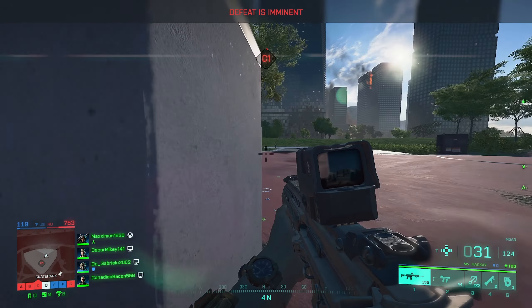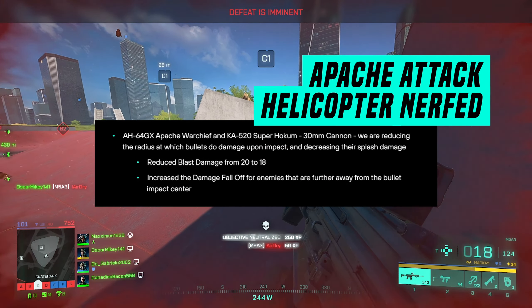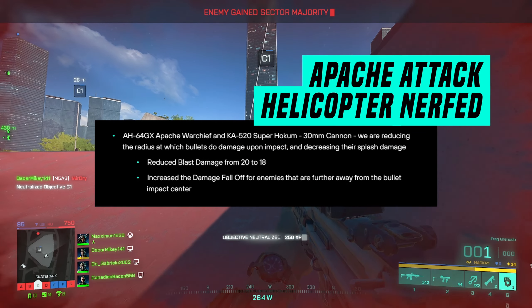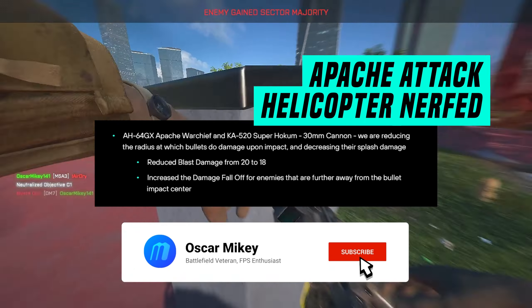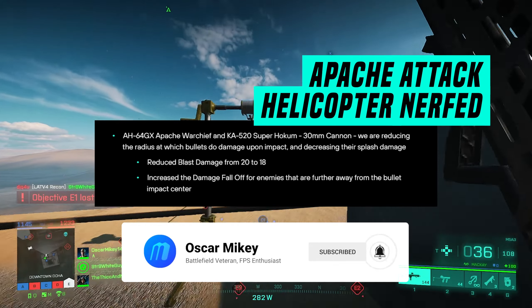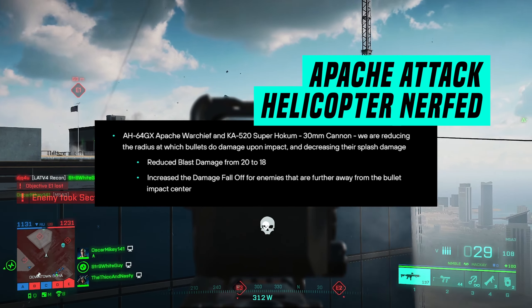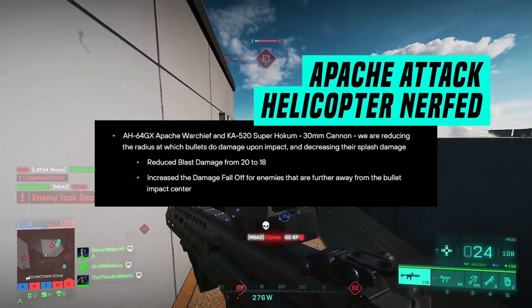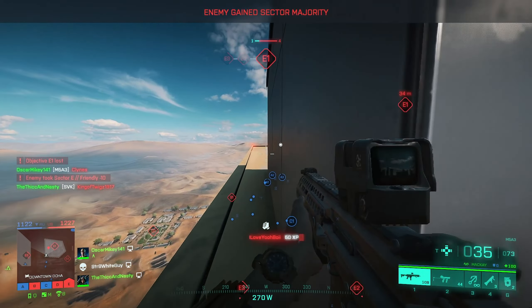There are some similar changes coming to the Apache Warchief helicopter, again on the 30mm cannon. They're reducing the radius at which rounds do damage upon impact and decreasing splash damage overall. They reduced blast damage from 20 to 18 and increased the damage falloff for enemies further from the impact center. So if one of these choppers is coming at you with the 30mm cannon, they're going to have to be more accurate with their fire to take you out quickly.